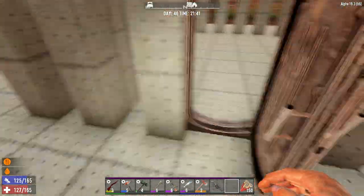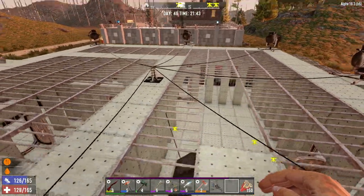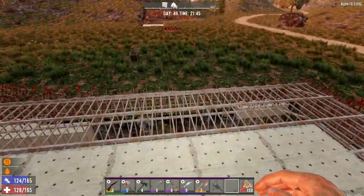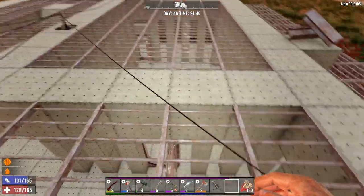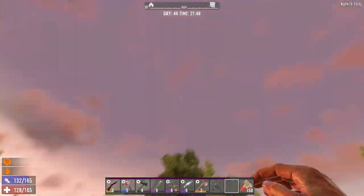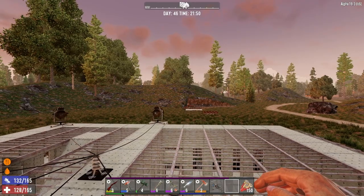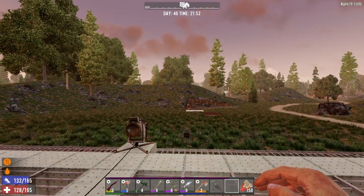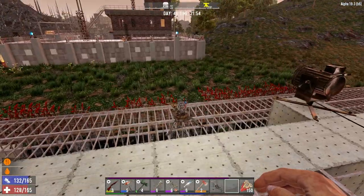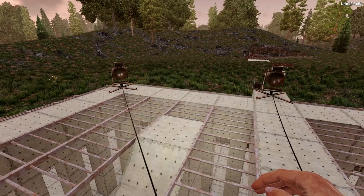Once we're up here, this is where our solar banks are — it's basically the end of the line. We do have some gyrocopters, and we've tested that if you really had to, you could put a gyro here and take off on horde night. We're planning to expand this, maybe make a gyro lift or an aircraft-carrier-style ramp. This is holding really well on vanilla — we're on day 46 right now and it's a lot of fun.